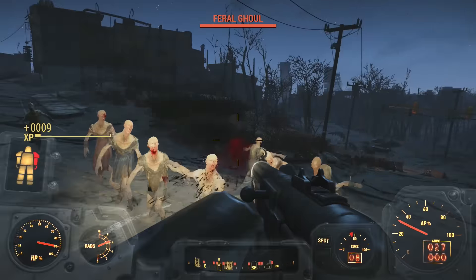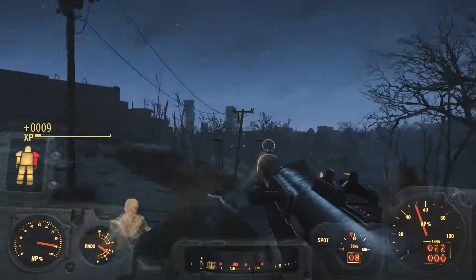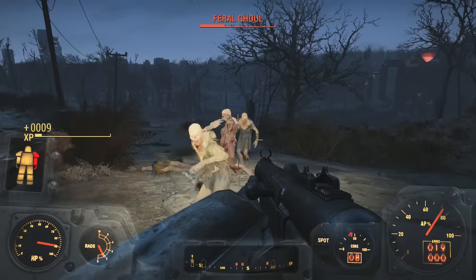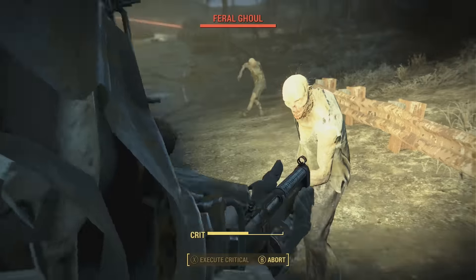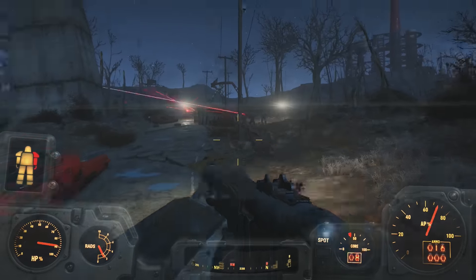What is going on Wastelanders, it is me Lone Vault Wanderer here with a Fallout 4 unique weapons video. In this video I'm going to be showing you how to get the Le Fusée Terrible Shotgun. I don't know if I pronounce that right, but it is an awesome shotgun that does plus 25% damage and limb damage, but unfortunately suffers from a lot of recoil — and I mean a lot.